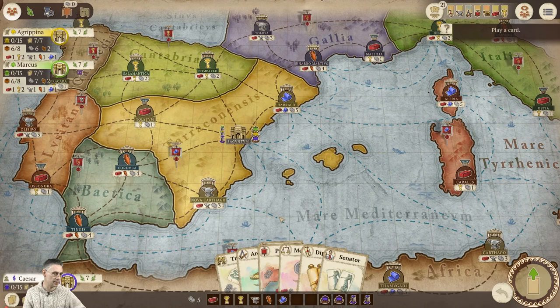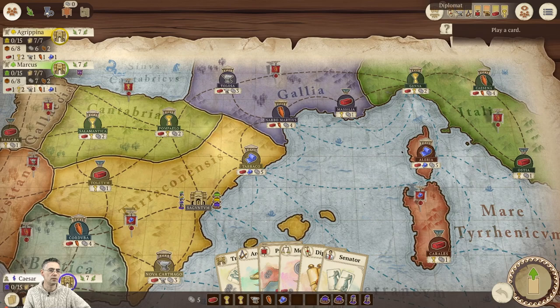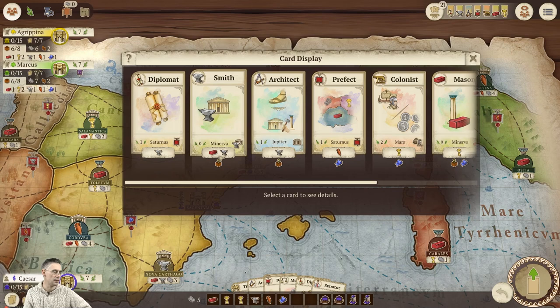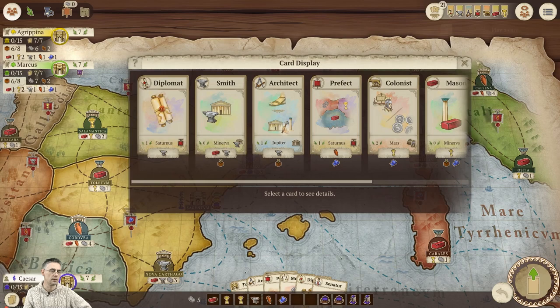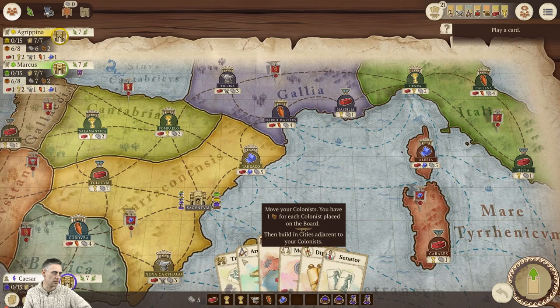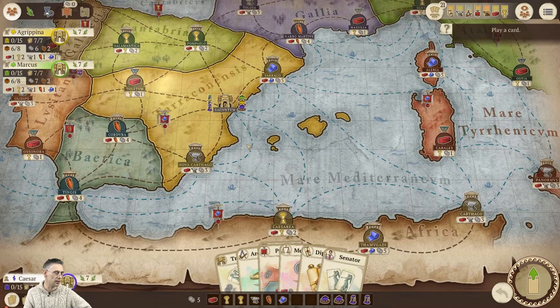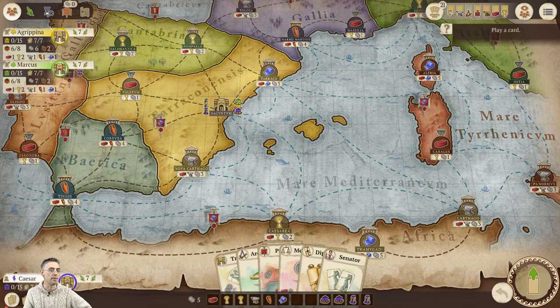I've got quite a few resources. Let's have a look at the offer up here. I don't know whether I've got a particular strategy. I could go because there's a Smith card there — that's quite expensive to buy. We could open with a Senator, or I think we might do an Architect. If I do Architect, I'm going to get two movement points. We've got one brick, and a brick and a metal we could build here.